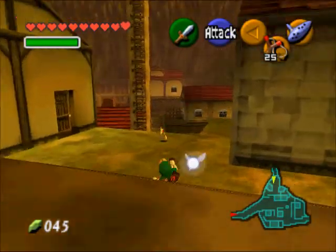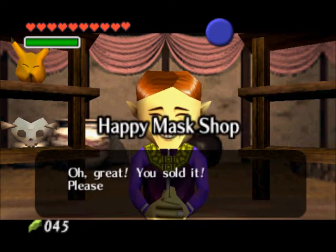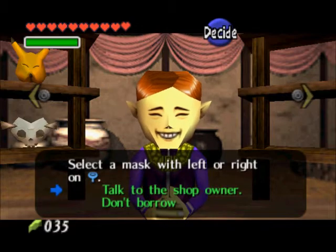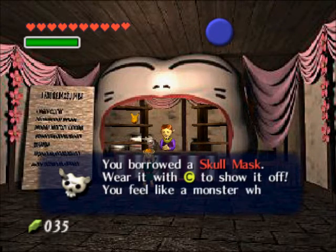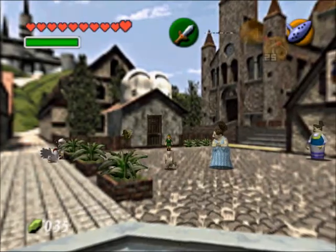So now we're going to go back to the Happy Mask Shop. We're back in the Happy Mask Salesman shop and we're going to pay back 10 rupees, because that's what we sold the mask for. And we're going to get the next one, which is the skull mask. The skull mask goes to the skull kid in the Lost Woods. So I'm going to skip ahead to that point.